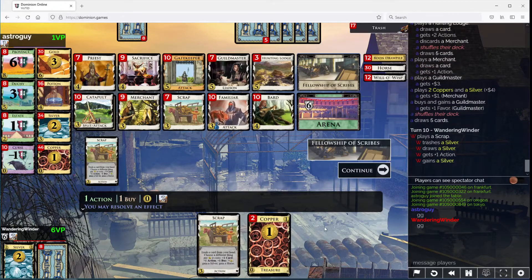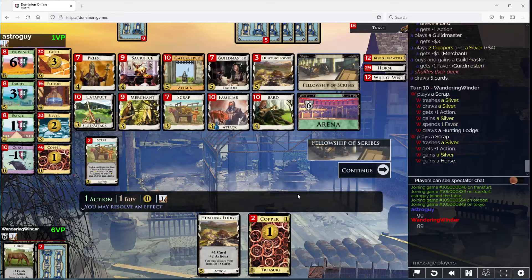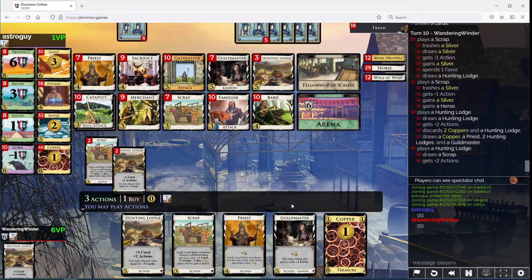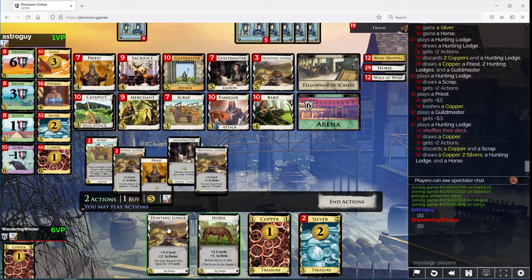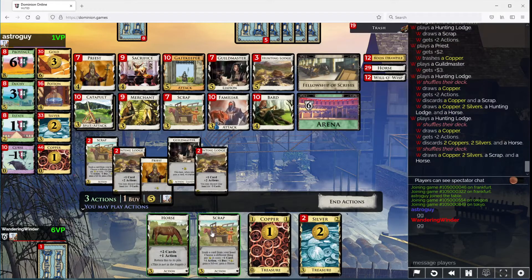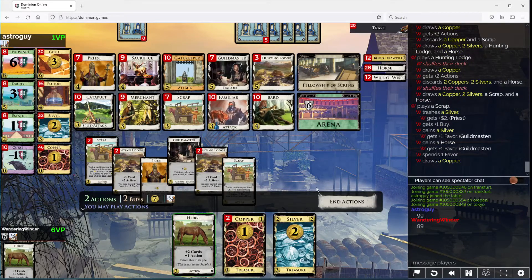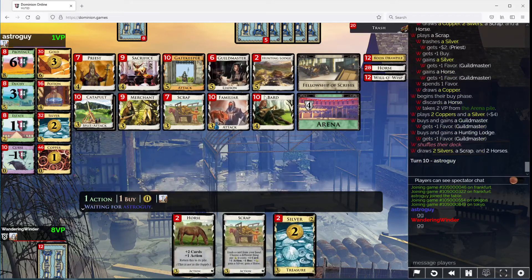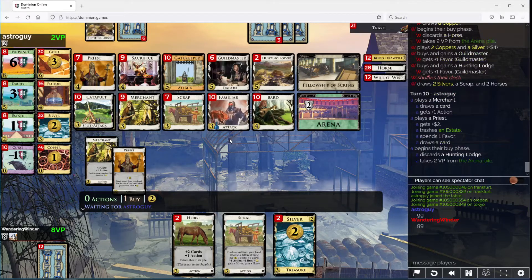Card, action, Silver, please. Yes, please. Action, Silver, Horse, please. No. Let's just draw this card. Take another Guildmaster and another Lodge. I want to try to take Buy more often here off these Scraps now.